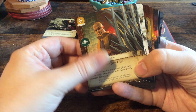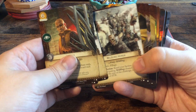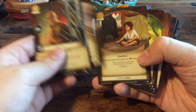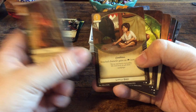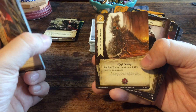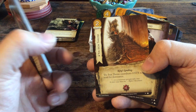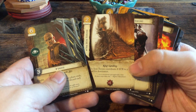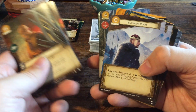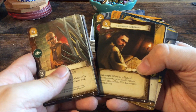For neutral cards we have: Varys times two, Wildling Horde times two, and some items: The Seal of the Hand, Bodyguard, Little Bird, Noble Lineage, Syrio's Training, The Iron Throne — very imposing, much more so than in the TV show — Put to the Sword, Put to the Torch times two, Superior Claim times two, The Tears of Lys, and The Hand's Judgment.